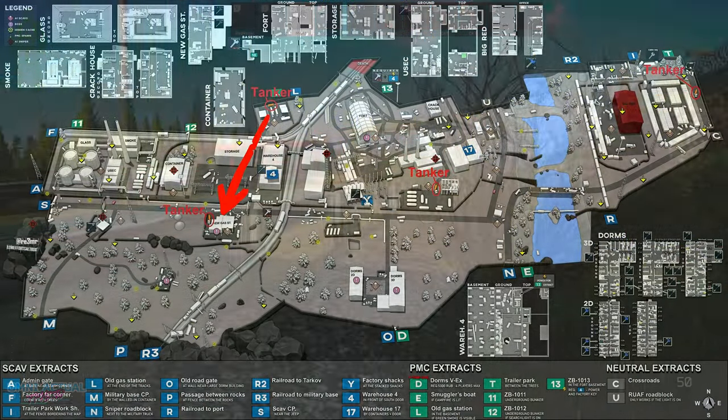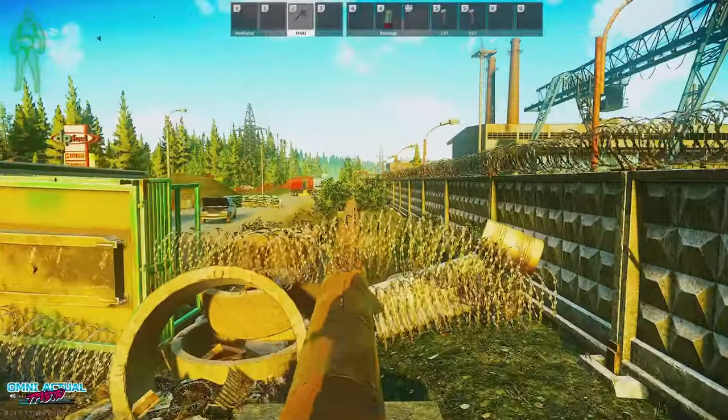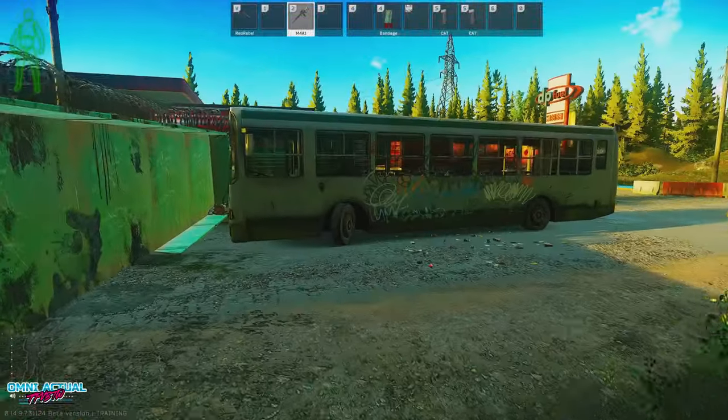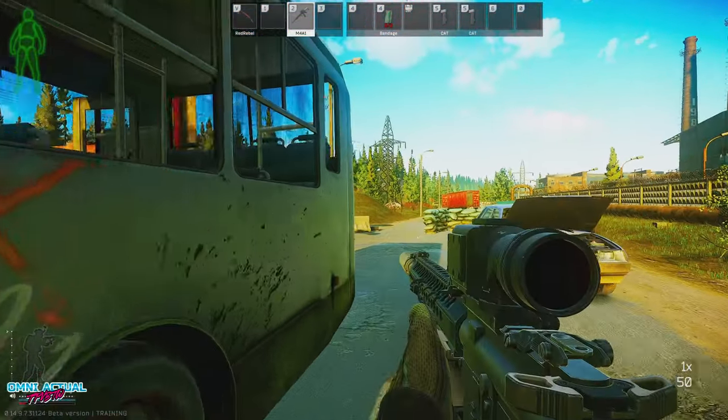After new gas you'll head to construction and then finally across the bridges to the trailer park tanker on the east end of the map, then extract. If you spawn on the east end you simply reverse this pattern, except you can't jump over the wall — you have to go through the factory shortcut or down to one of the two holes in the fence prior to getting to the old gas tank. The key is to save the old gas marker for last since it has a relatively decent chance to be your extract.